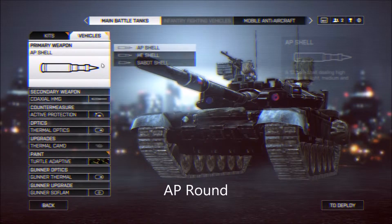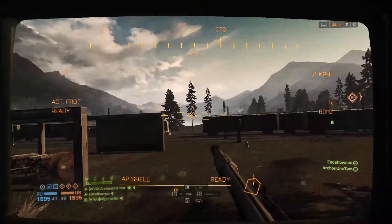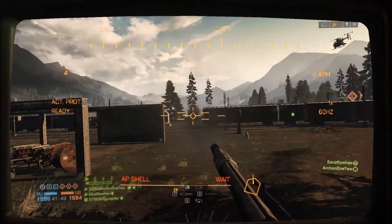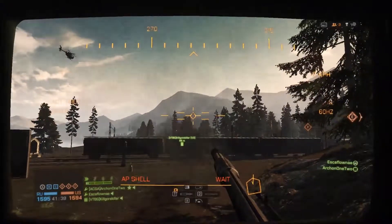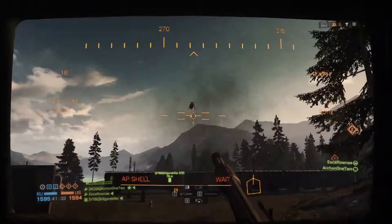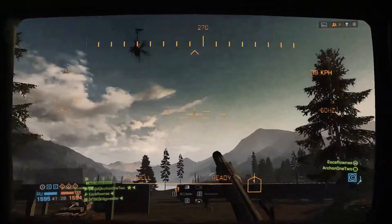The next round is the normal round or the AP round — the first round you start off with in the tank. It's a very good general-use round. It has a lot of explosive and a fairly flat trajectory, but it's not as flat or as fast as the Sable round. This is your general all-purpose round. If you're going to just be playing in a tank, this is a good round to get started with.